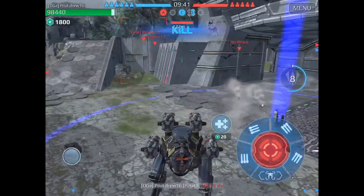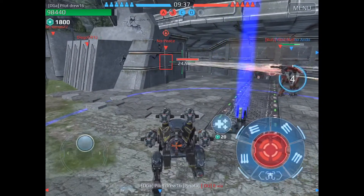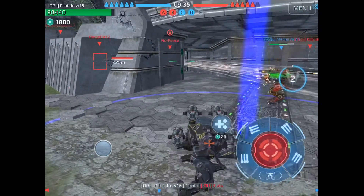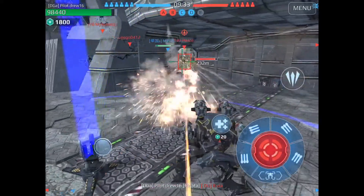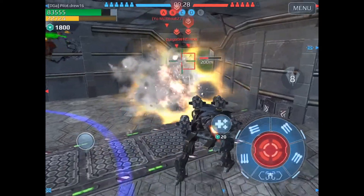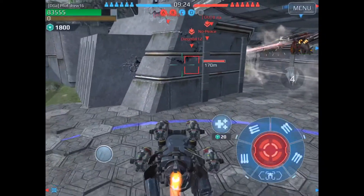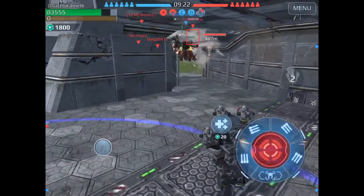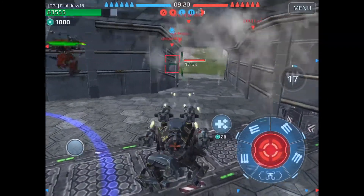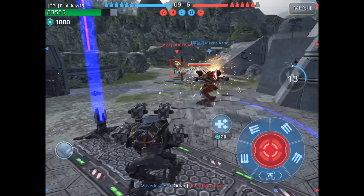I'm getting it killed really quickly because it doesn't have that much health. Now I am moving to push this strider back so it doesn't take this beacon. I'm also trying to push back the other robot and suppressing them at the same time. Now I am moving to push that Lancelot away.